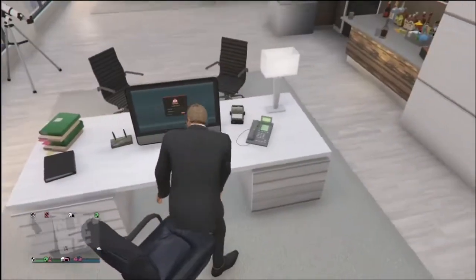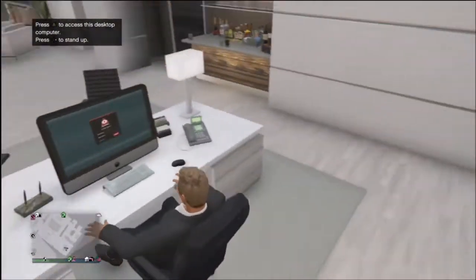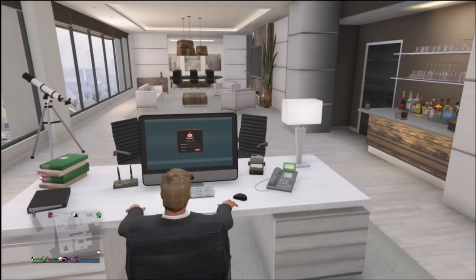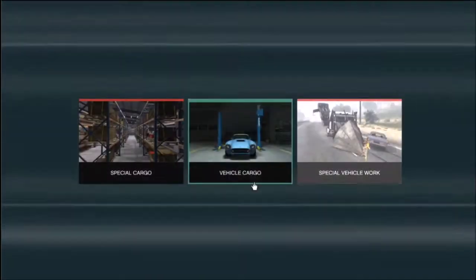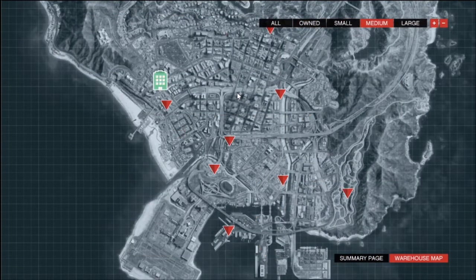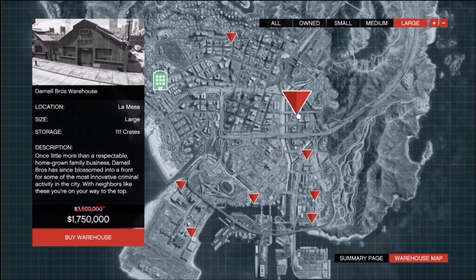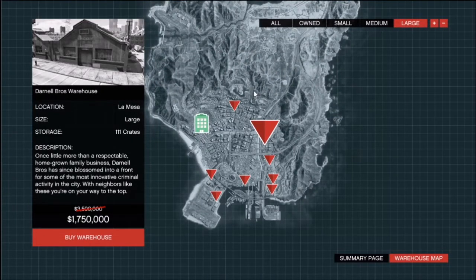Let's go ahead and sit down at the computer — this is going to be a CEO-themed event week. In the upgrades for Securo Serve, the special cargo warehouses are going to be 50% off. I only own one and I've never used it, but if I go over to large, as you can see, it's 50% off. This is a very nice price. I'm definitely going to go ahead and buy at least one or two large warehouses.